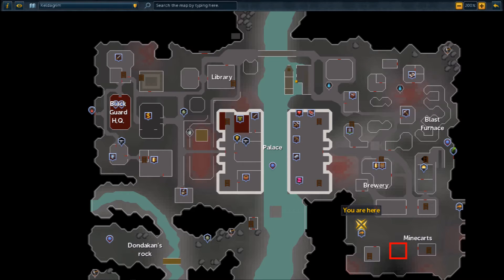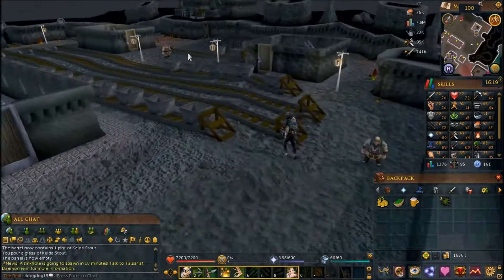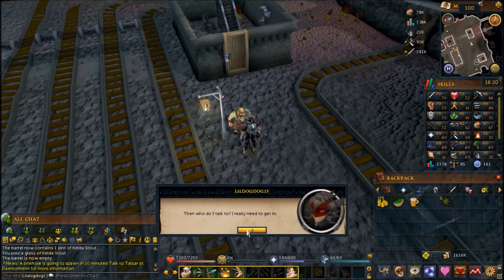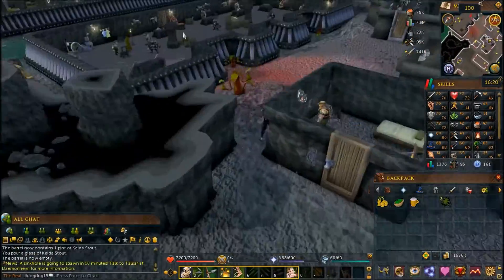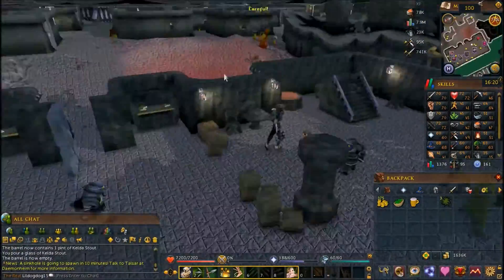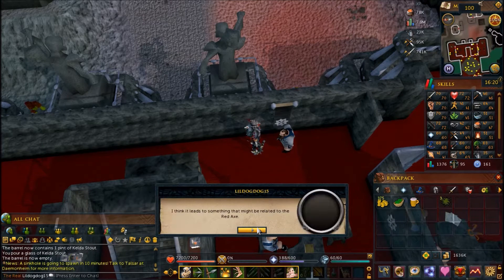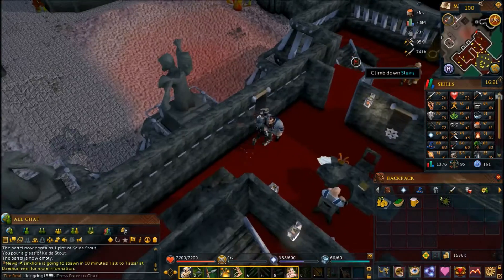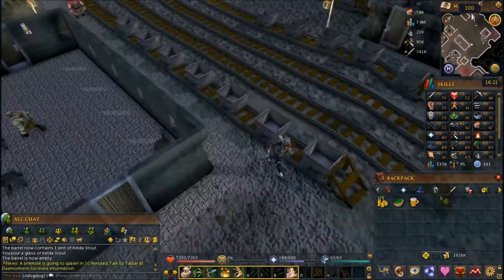Go talk to the southernmost minecart operator and ask him about the boarded-up tunnel. Then head into the castle and speak to whichever business you went with during The Giant Dwarf quest. Ask the director of your business if they can help you — they'll be happy to, and the cave will be unblocked.